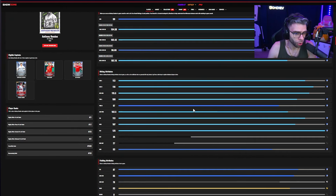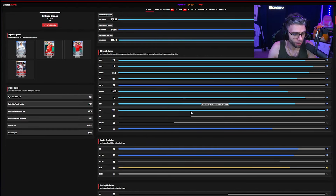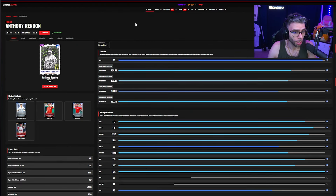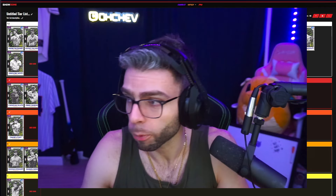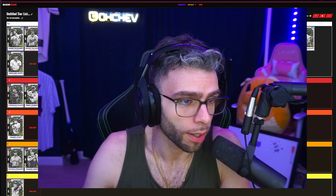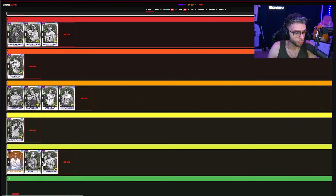Anthony Rendon: S tier card. No secondaries which hurts him, but his hitting is hard to argue with — 118/113 contacts, 97/108 power, 113 vision, max clutch, 87 fielding, 85 arm, 83 reaction, 83 speed. I don't care — he rakes, and one of the most comfortable swings in the game, genuinely. S tier.